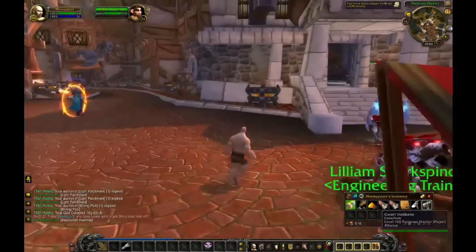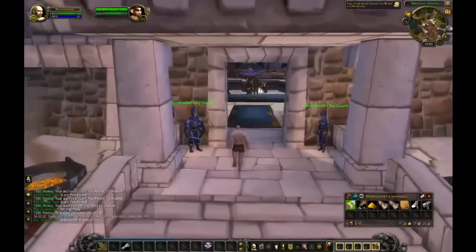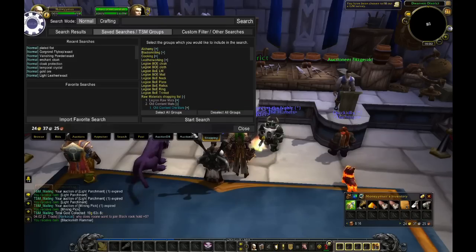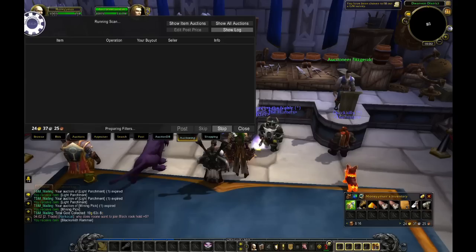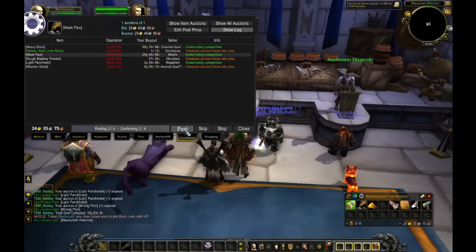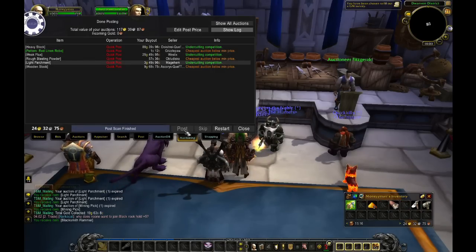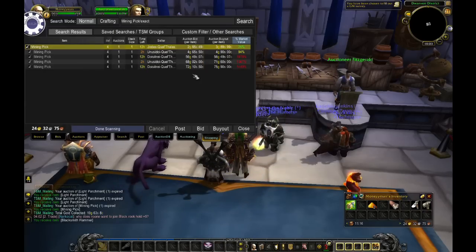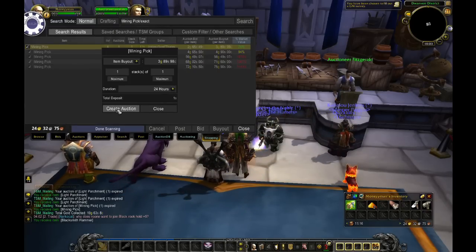So I'm going to restock. I sold a blacksmith hammer and I'm getting another one. I'm just going to quick post all the things that I have. Now as you can see the pattern, red line, and rope — my profit is next to nothing — but everyone makes mistakes. We are not perfect. This is how gold is made. You have to make mistakes, see what you have done, and next time don't make the same mistake again.